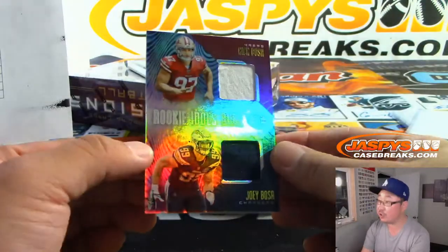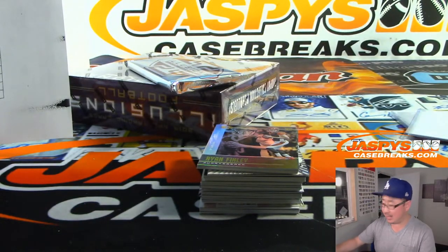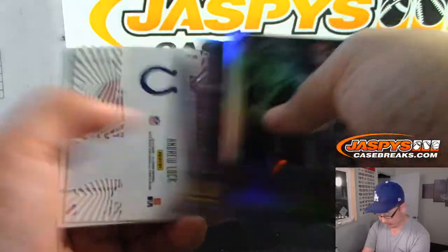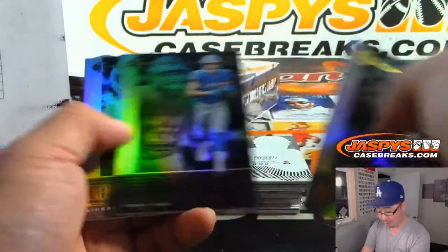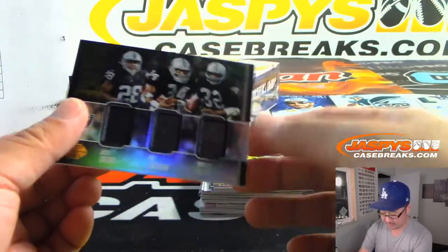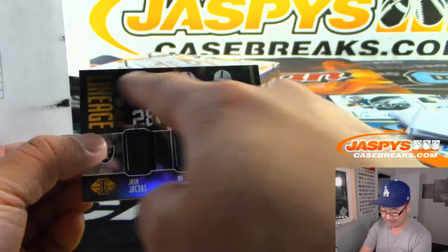Rookie Idols dual — Joey Bosa, Nick Bosa, brothers. Maybe another randomizer at the end of this break. And there's Ryan Finley. Garoppolo to $399 — the 4-0 Niners. I'm not sure if I would have predicted that. Dak Prescott out of $299. And Lineage: Josh Jacobs, Bo Jackson, Marcus Allen. I'm not sure if he's quite there yet, but it's pretty good.